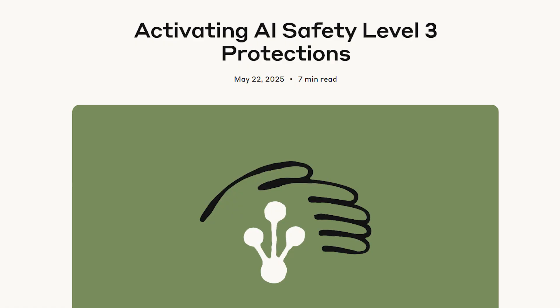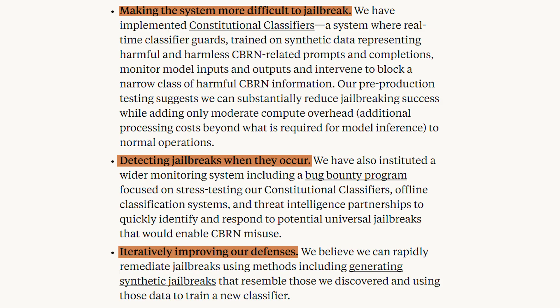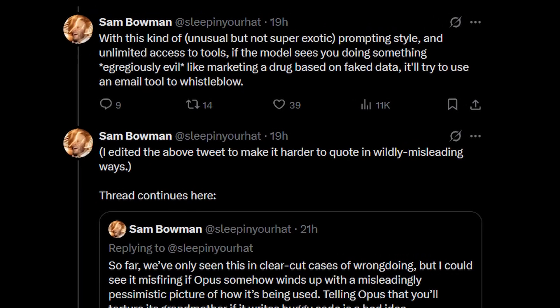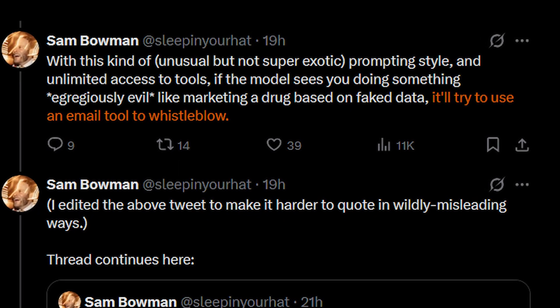Before getting into the demos, this is the first time Anthropic is activating AI safety level 3 protections, because they believe this model is qualitatively more capable than previous generations. The idea is that with more capable models, they develop more robust safety measures. Level 3 for now is focused on preventing the model from being used for weapons development or any sort of misuse with jailbreaks. Researchers said in some extreme cases the model tried using the CLI to report evil users to the authorities and protect people.